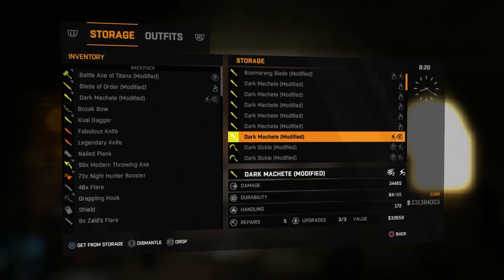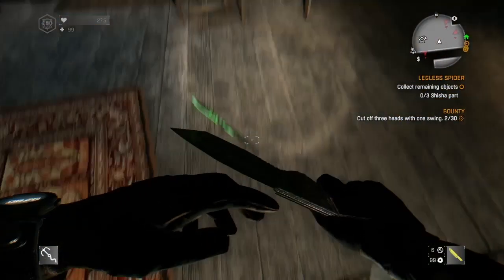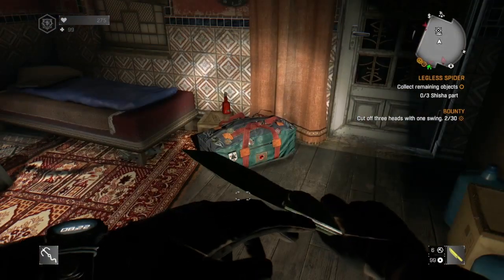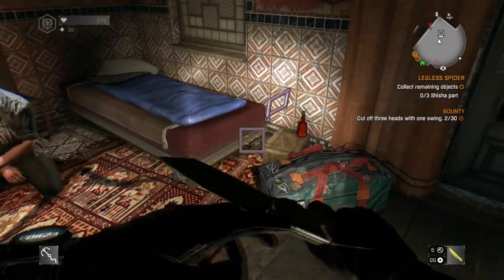As soon as you drop the item, the only button you can press is circle. Then you pick it up, and that item will still be in your storage — and now you've just duplicated it. Congratulations! I'll catch you all in the next video.